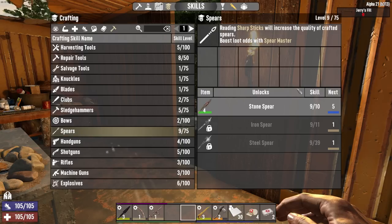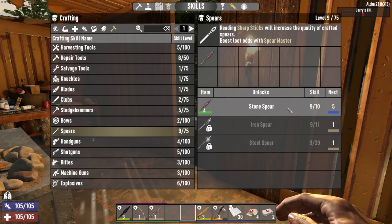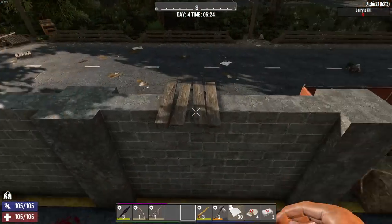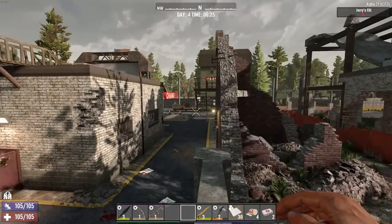I'm one away from being able to make a level five spear. I'm going to hold off on making a four and see if by the end of the day I've actually completed that. I want to try and find a cooking pot today.